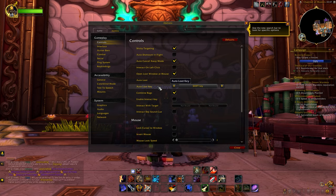Next up we have the interface tab. Under names, you can select which names you want to see on your screen. I usually only have my own name, friendly players, and enemy players enabled. As for nameplates, I highly recommend always showing nameplates, especially enemy unit nameplates, because it allows you to see the enemies more clearly, and it shows the level and how much HP they have.